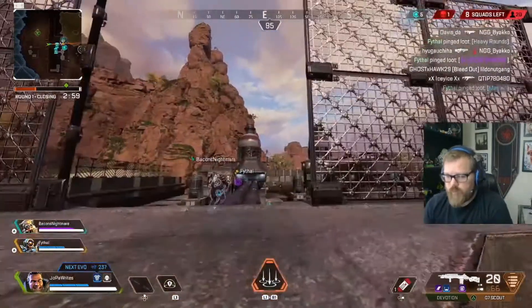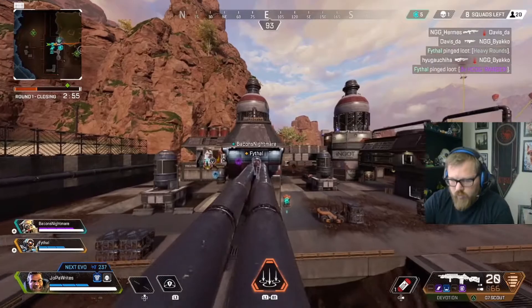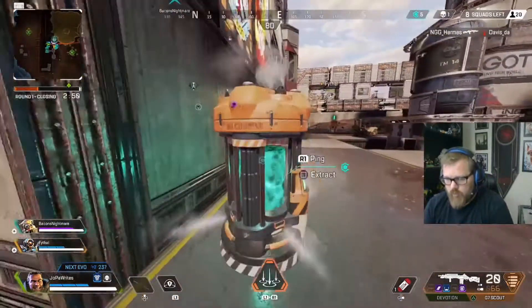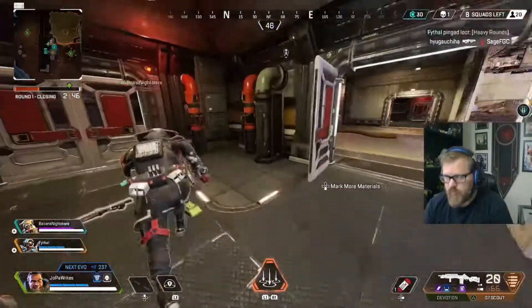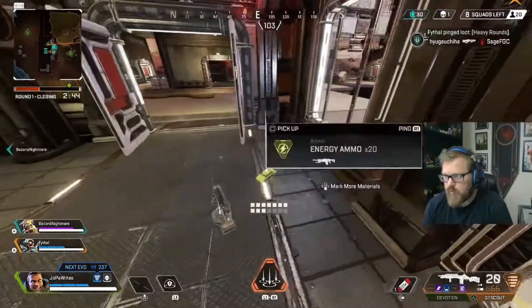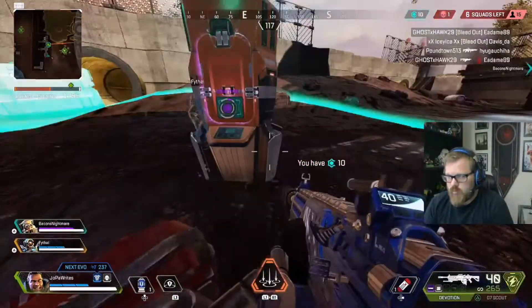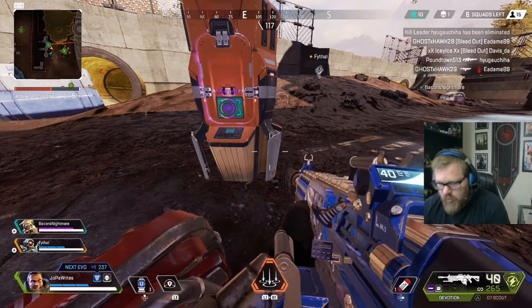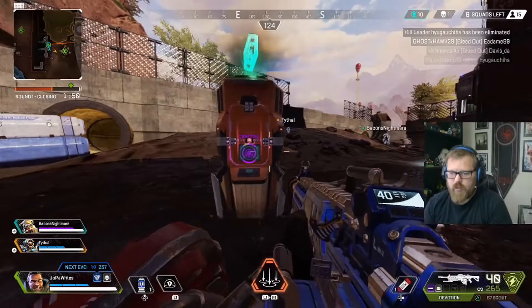Watson perimeter security increased damage per touch from 10 to 15. Loba's black market — ammo taken no longer counts towards the black market's maximum, so you can scoop up all the ammo in range. Rampart's Sheila now takes 1.25 seconds to fully spin up, down from two seconds, and the wall now takes three seconds to fully build, down from four.